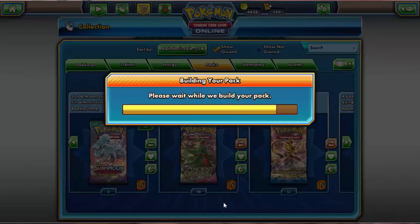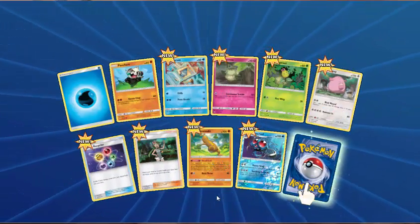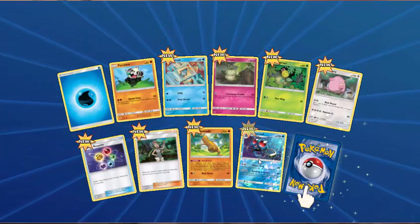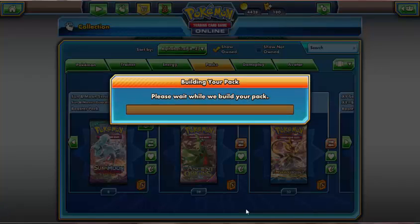So we'll open another pack here. Second pack: we have got Water Energy, Panchum, Snorunt, Cottonee, Bellsprout, Chansey, Energy Recycler, Mallow, Sudowoodo, reverse holo of Tentacruel which is just an uncommon. And the rare in the pack is a Talonflame.